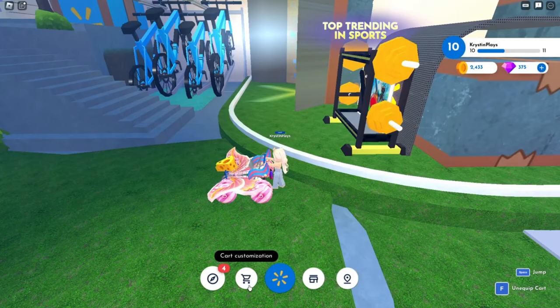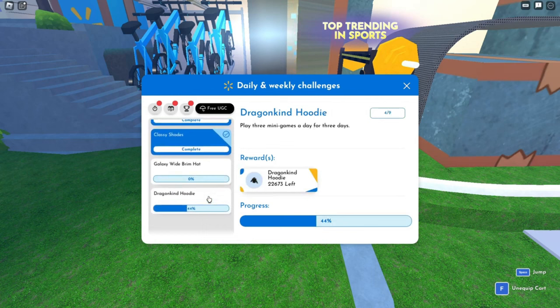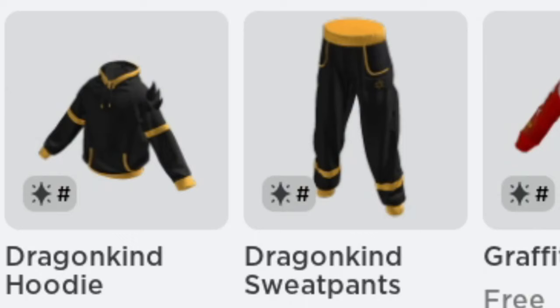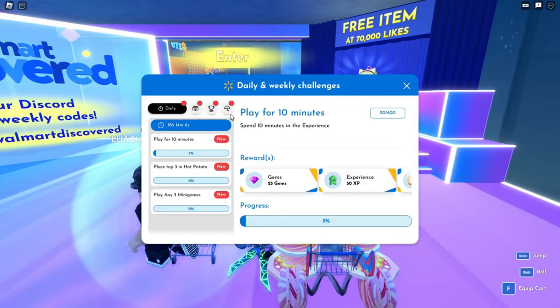We've just won our third minigame and placed in the top 5, which means we've unlocked the item. Go ahead and click Claim to get your sweatpants completely free as a limited. This is actually part of a set — the Dragon Kind hoodie is also still available to claim, with over 22,000 still available. That video is on my channel on how to claim that as well. So let's try on the sweatpants we just claimed, and if you continue on to get the hoodie, you'll be able to complete the set.